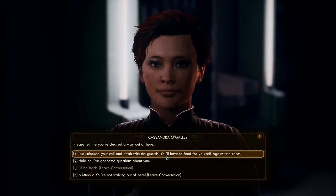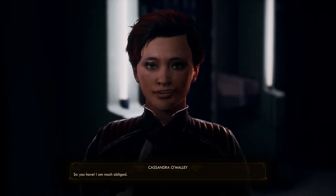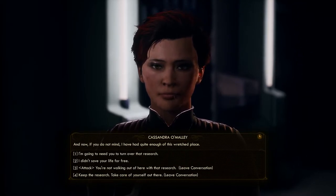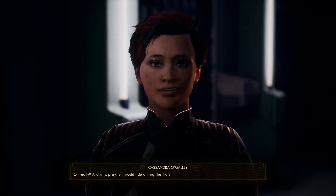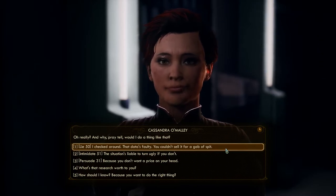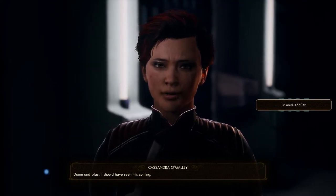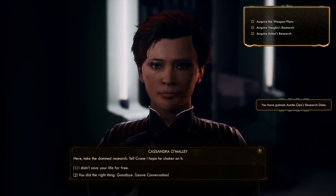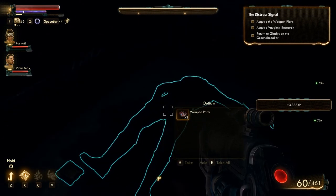I've unlocked your cell and dealt with the guards — you have to fend for yourself against raptadons. I am much obliged. And now, if you do not mind, I have had quite enough of this wretched place. I'm going to need you to turn over that research. And why, pray tell, would I do a thing like that? The data's faulty — you can't sell it for a gob of spit. Because you don't want a price on your head. Damn and blast. I should have seen this coming. Take the damned research — tell Crane I hope he chokes on it. Alright, see you later.